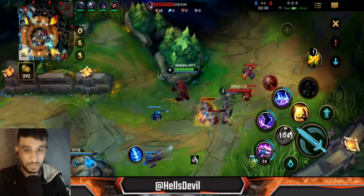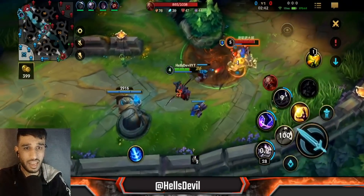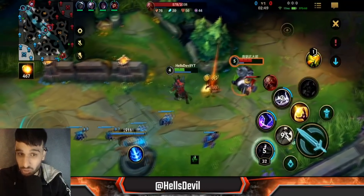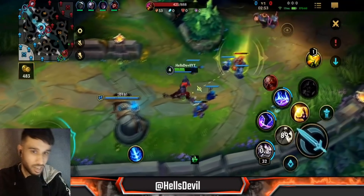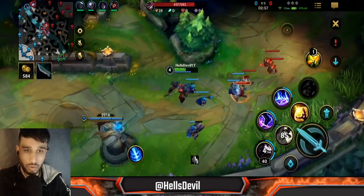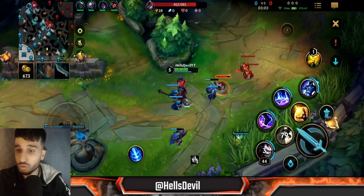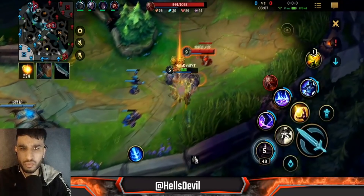Just stay behind your turret and get as many minions as possible. You don't trade as Nasus in the early game — all you want to do is farm. Don't push the lane; just last hit the minions with your first ability — boom, boom, boom. We're at minute three and I only have 44 stacks, and you might wonder how I'm going to get 500 stacks by minute 14.